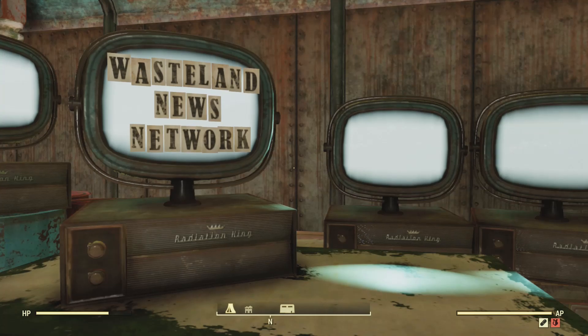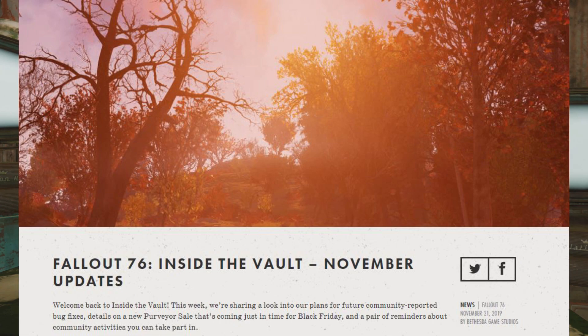Welcome to a Fallout 76 episode. Today is November 21st, 2019, and a new Inside the Vault was released today. Welcome back to Inside the Vault. This week we're sharing a look at our plans for future community-reported bug fixes, details on a new purveyor sale that's coming just in time for Black Friday, and a pair of reminders about community activities you can take part in.